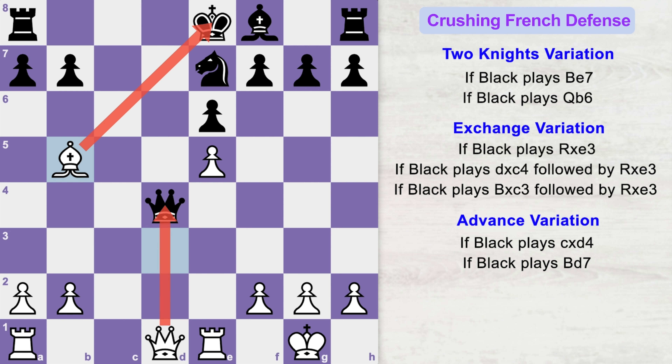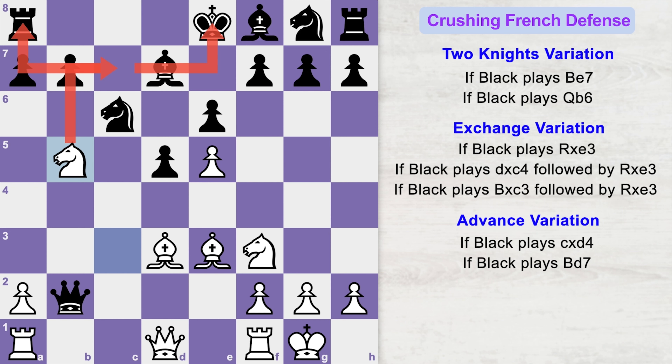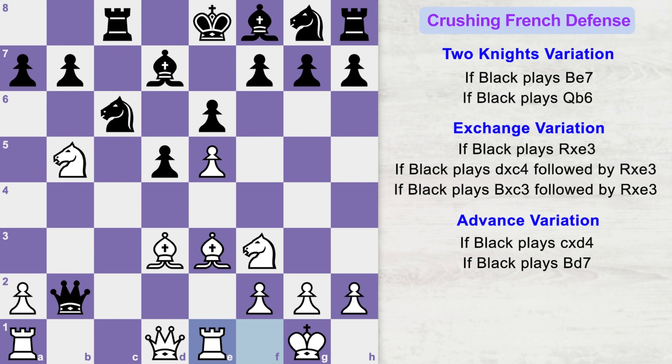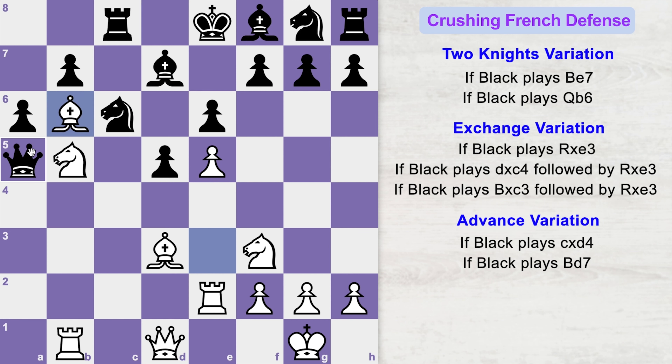If the queen goes to c7, you grab the bishop and are up in material. In the Re1 line, if black captures your pawn you capture back with your knight. After he develops his other knight, bishop to e3 attacks the queen. If he plays d4 thinking he has forked your pieces and will be up in material, he is wrong — after knight takes pawn, knight takes knight, bishop takes knight, queen takes bishop, white plays knight to b5, attacking the queen and the weak c7 square to fork black's pieces. If bishop takes knight, white plays bishop takes bishop check with a discovered attack on black's queen. Black blocks the check and now black's queen is gone.